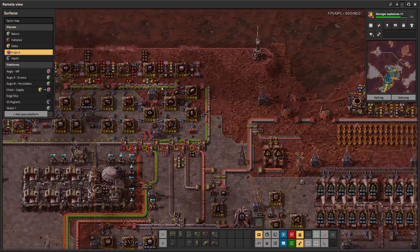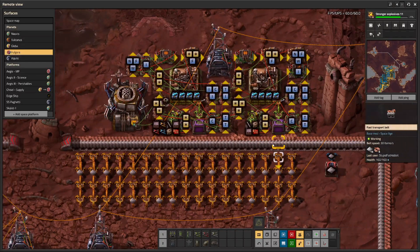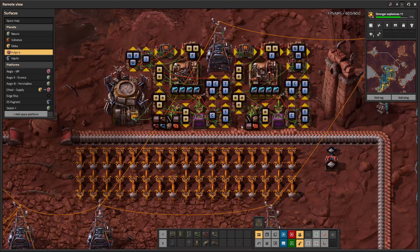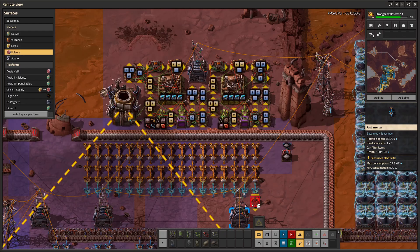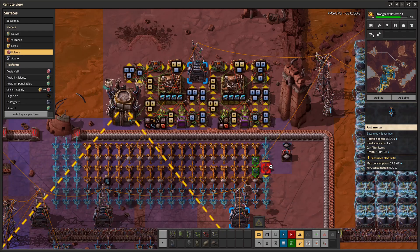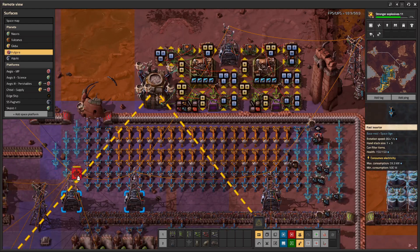We only have 10 specified in here but it's going to pick them and craft them until they're back up. It won't craft as many as you'd expect because we still have the old mall over here, but if you drop this down in your game you will see it cycle through everything as needed and craft things as needed.